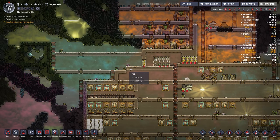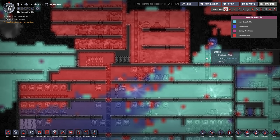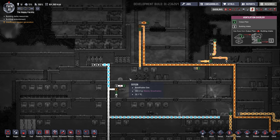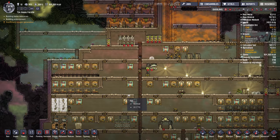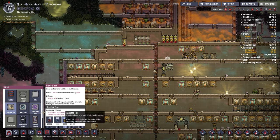I might have to poke a hole in here to let this hydrogen out because it's becoming an issue. I thought it would make its way over here, but maybe it's because this vent is here. I don't think there's any harm in putting an air flow tile here.